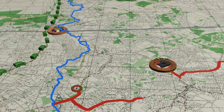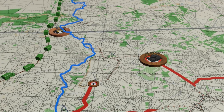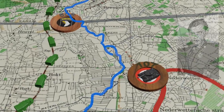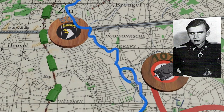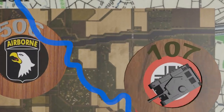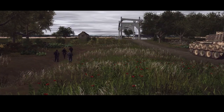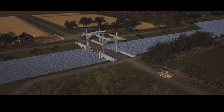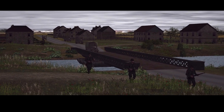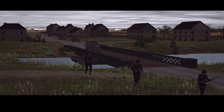The 107th continued north, still looking for a suitable place to cross the Dommel and commence the attack on the Allied supply route. Leading the way was Leutnant von Bockdorf. And this is where, five minutes into the video, we finally enter the area of the Combat Mission scenario map. Although we are now at the location of the scenario battle, the events I'm describing now all took place on the evening before when the scenario battle was set and are not part of it.